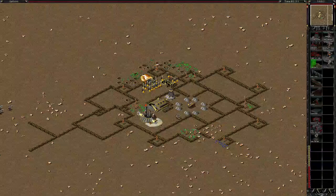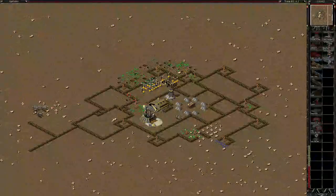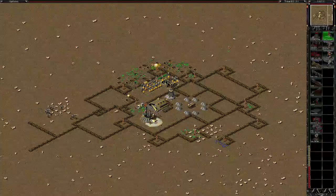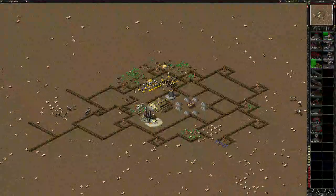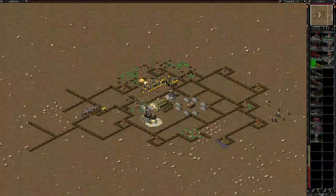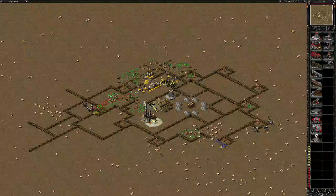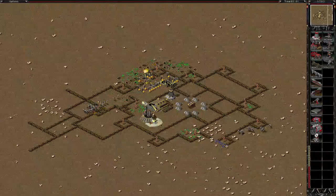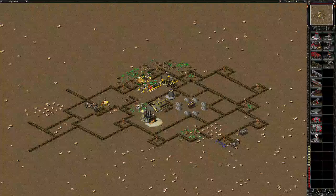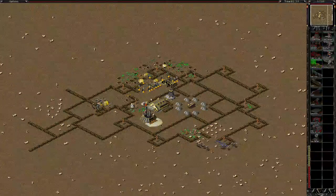Sending that harvester out there actually wasn't such a bad idea. Now this is where we need to really pay attention — we need to trap these rocket men in before the Visc get through. There we go, so we managed to trap them in there. Now we can shoot them. The rocket men have also breached this wall on the other side, which is a big problem.